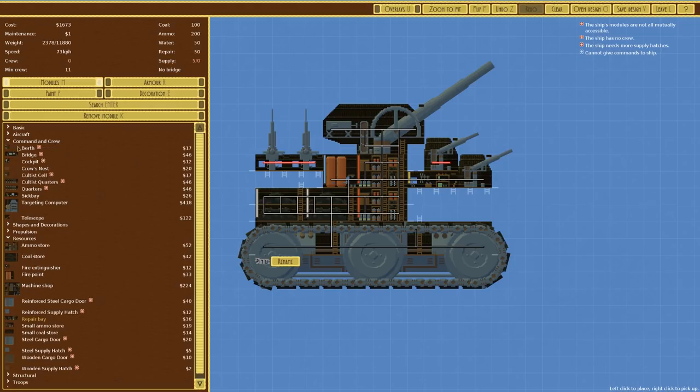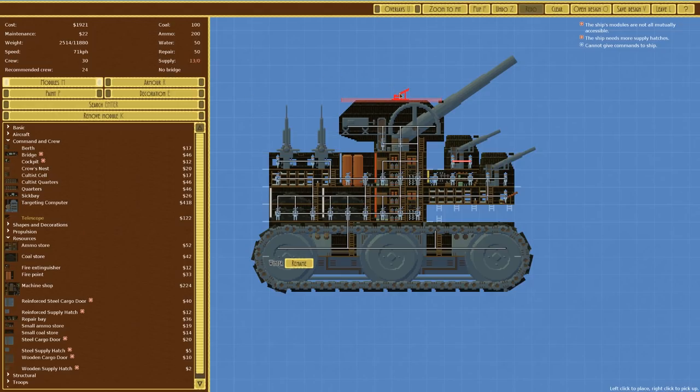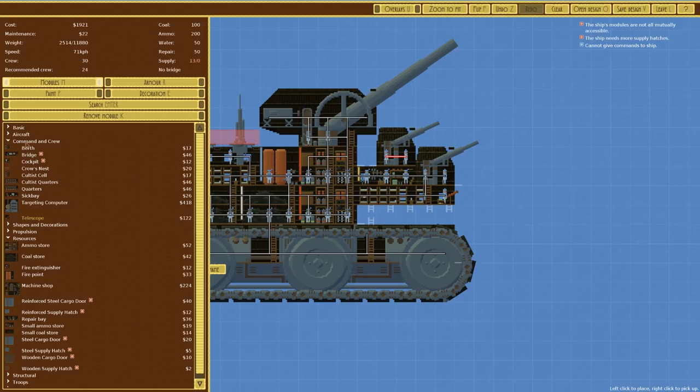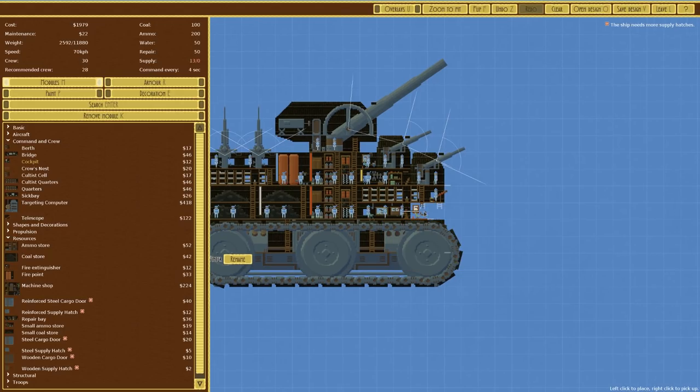For command and crew: we're going with standard quarters rather than cultist quarters, placing them so we can add a berth to go up and through. Current crew is 15, recommended is 23, so we'll place another set. We'll have a berth going up as needed. We're also putting a telescope on the front — sadly we can't fit a crow's nest, but a telescope is acceptable. We have 30 crew of a recommended 24. We'll put a bridge in here and also a cockpit — multiple command options in case one gets taken out.